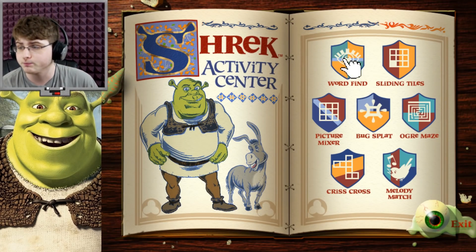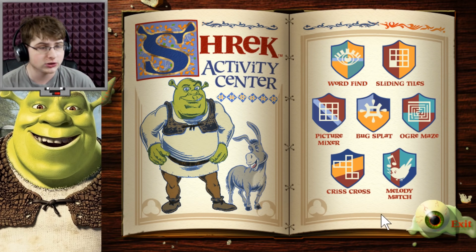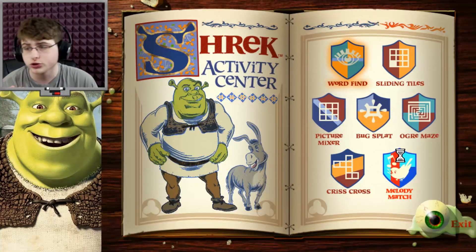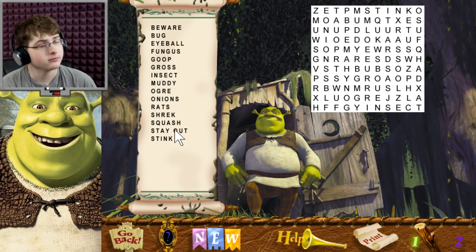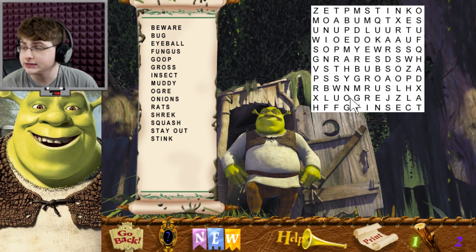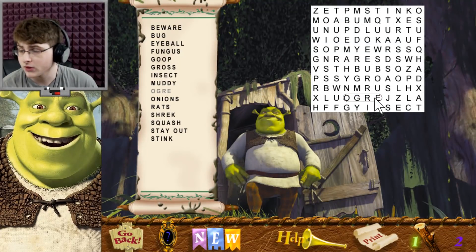We're going to be playing these games. Let's go with — we'll start with Word Find. Lord Farquaad has sent out a decree to round up these missing words. Hunt for the words hiding among the scrambled letters. Circle the words by clicking and dragging around them. Okay, so we just got to find the words. I instantly see one — Ogre. Easy.